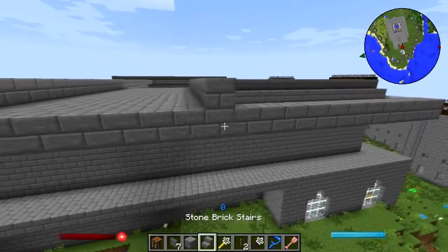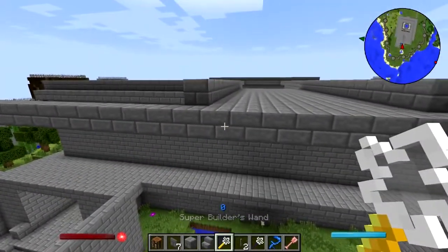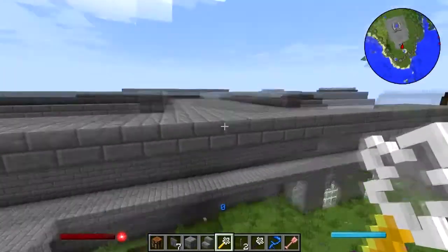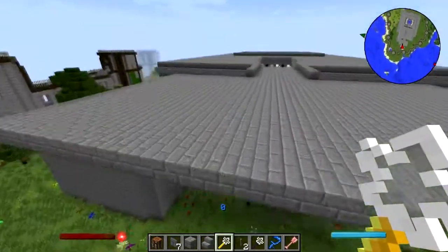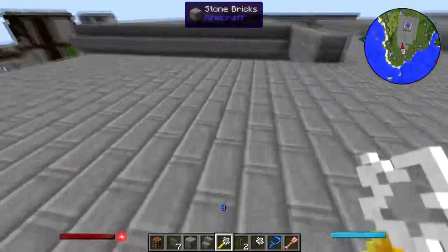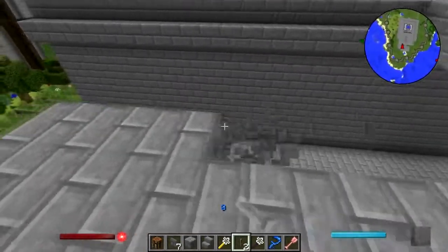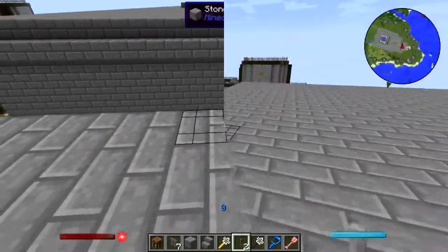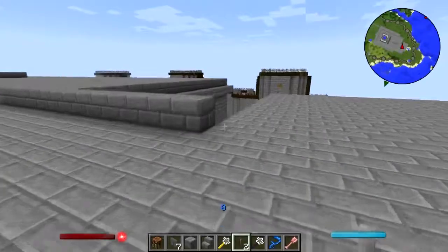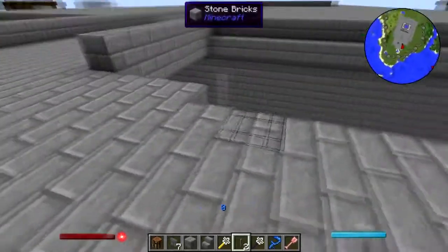Alright, something ain't right here - there we go, problem solved. Just how far does this thing go? It goes far enough, alright. I think that is big enough honestly. Let's de-square it a little bit - one two three. This is another thing that I've kind of been needing to work on: making things not square, because everything I've done has always been kind of square, so I'm trying to get away from that.